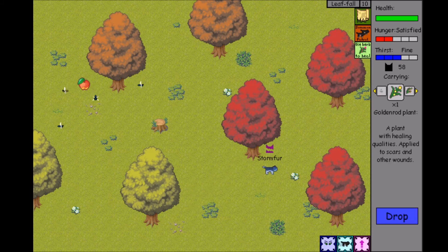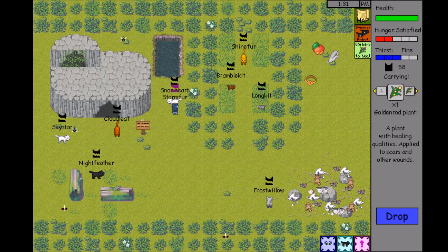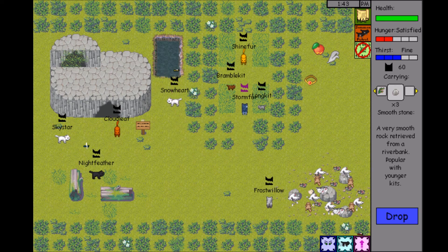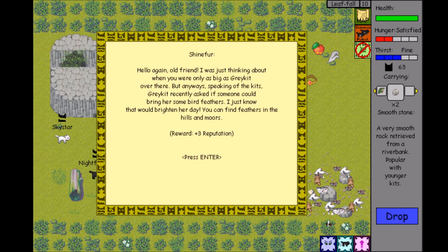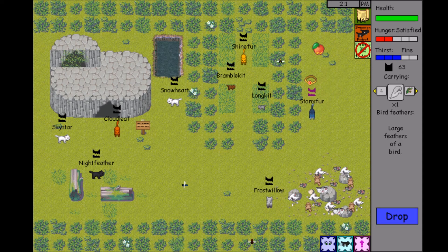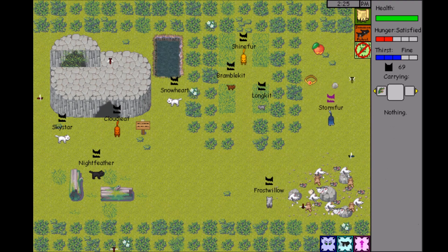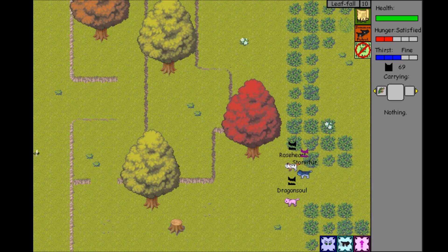Let's gather this Goldenrod, and there is another apple. Let's quickly bring this Goldenrod over here and bring the stone as well. Then we'll go get that apple and gift it to the males again. Let me know what you think about possible budding romances, even if that's not what she originally intended — do you think anything could be happening there with them? Let's bring these bird feathers and a smooth rock, then more bird feathers. Let's drop this up here, then go get that apple.